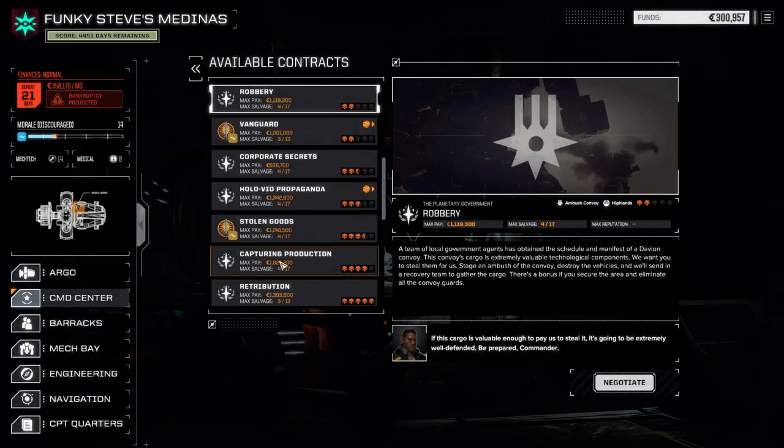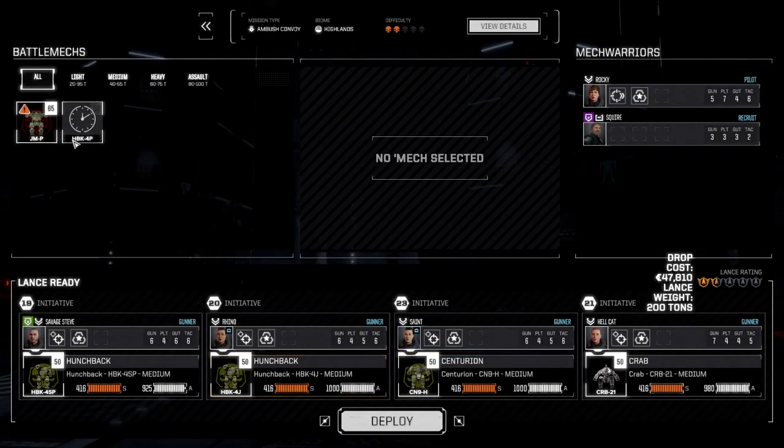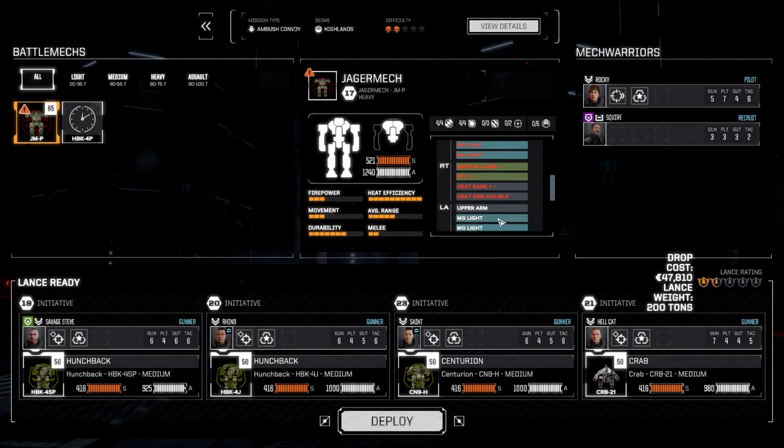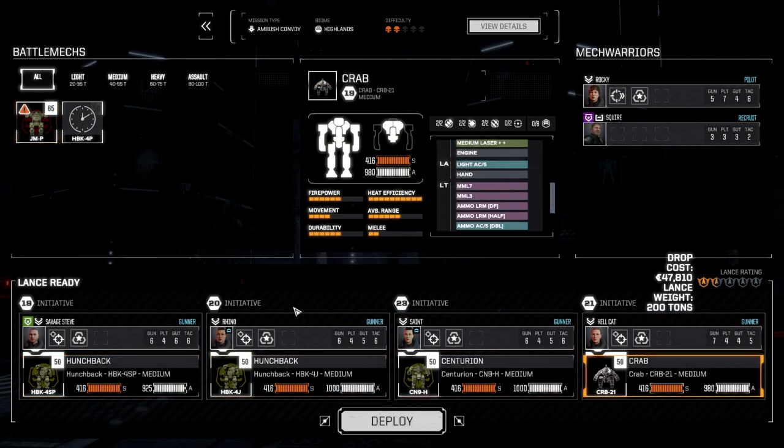So let's go with robbery here. I'm going to act against Deviant — ambush a convoy — so let's negotiate and jump straight into combat right away. Hopefully we make enough money for our financial report so we can worry about doing other things right after this. Let's accept this. Our Jaguar mech is still out and we've got to repair everything on it, so we're going to need to gain some cash for that. But right now I'm not worried about that. We're going to jump in with this lance — got our two Hunchbacks, Centurion, and Crab. Looks like we're ready to go, so let's deploy and get this sucker done.